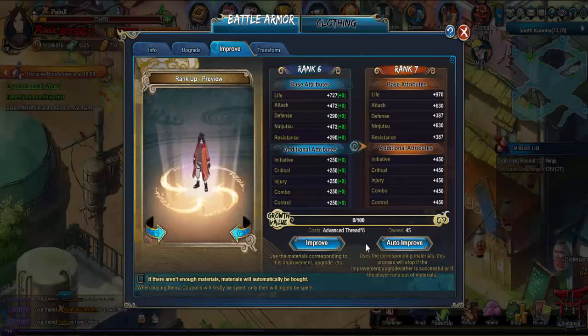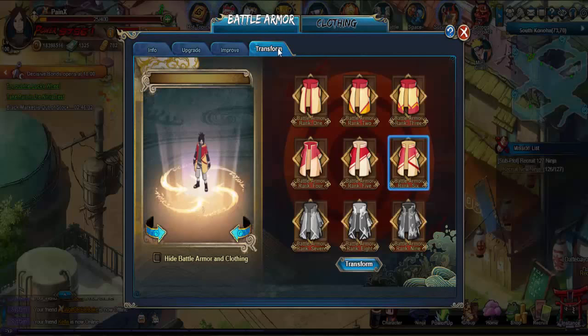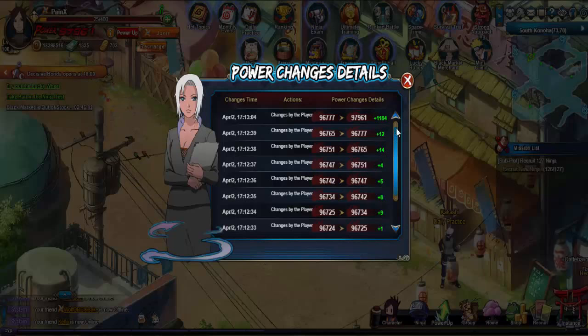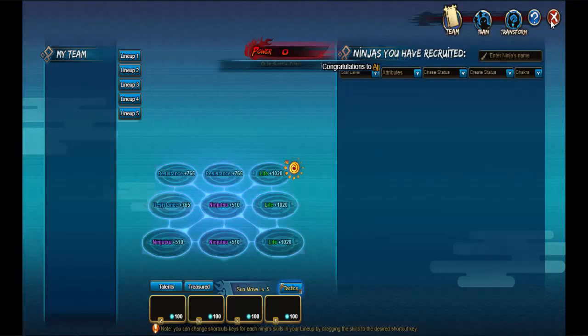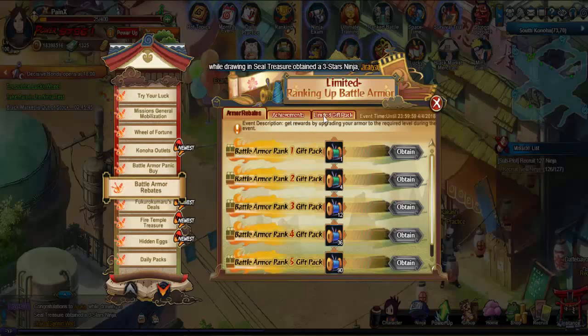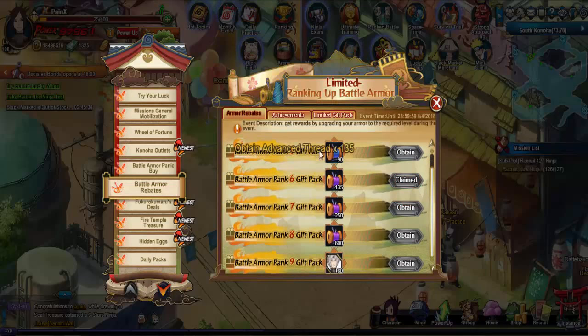Now I need 100 advance — that means I no longer need the mediums. So I have this one we're working on to get this one. Let's see how much of an increase that was — oh, there's a 1,184 increase. I just realized something — achievements. I now have a level six, so I can claim that. And then I also get this as well. It's now working on rank seven.